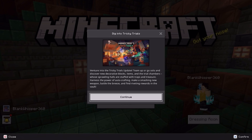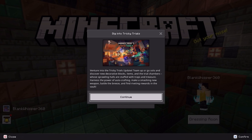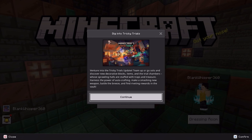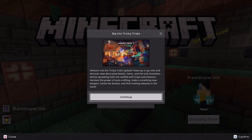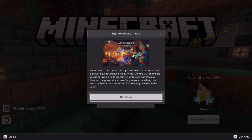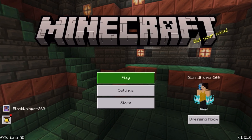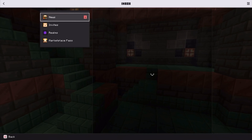Here we have: dig into Tricky Trials, venture into the Tricky Trials update, team up or go solo and discover new decorative blocks and items in the trial chambers whose sprawling halls are stuffed with traps and treasure. Harness the power of auto crafting, make a smashing new weapon, battle the Breeze, and find riveting rewards in the vault.